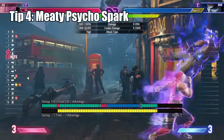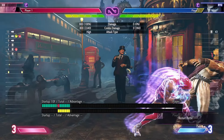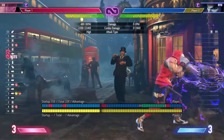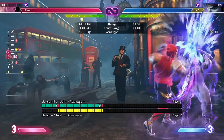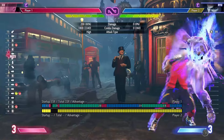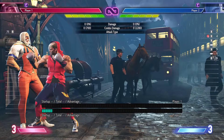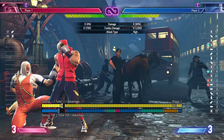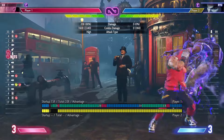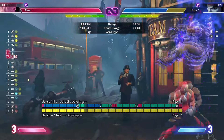In the corner after a knockdown, you can go for a meaty psycho spark, which will leave you plus on block to continue your mixup. To do this, you do a knockdown that's plus 39 to 42 with a preferred frame kill like crouch jab, then only do the first part of psycho spark. I prefer to use stand light kick as the frame kill since it leaves you plus 2 to 4 depending on the knockdown, making it easier to go for a strike throw mix and still convert the meaty fireball into large damage.